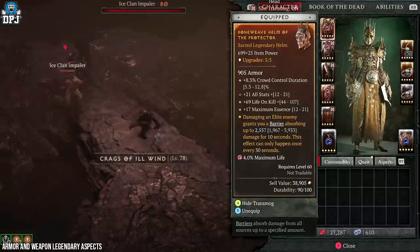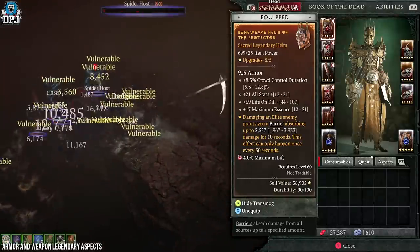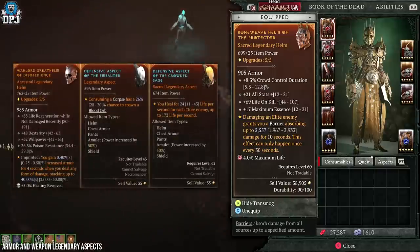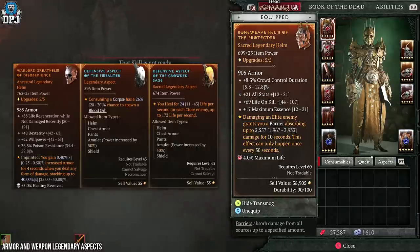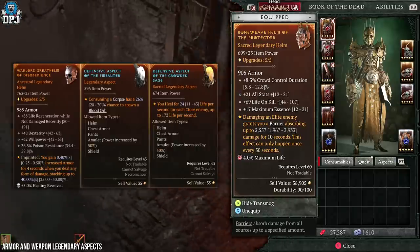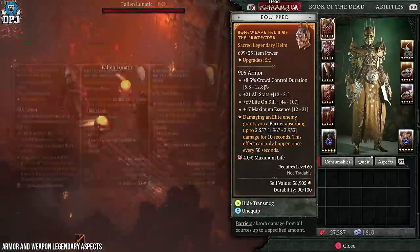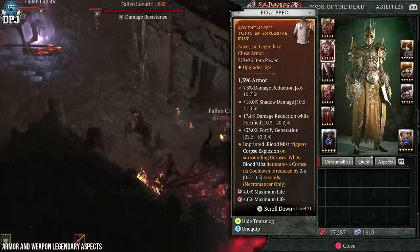On the helm, the aspect here is probably the one you can swap out, but I would recommend using something which helps survivability — aspects like healing for every close-up enemy, gaining increased armor when you deal any form of damage, or consuming a corpse having a chance to create a blood orb. Anything like this which helps with survivability would be a perfect swap-out here.